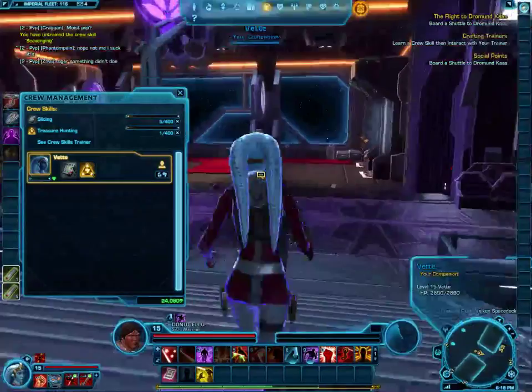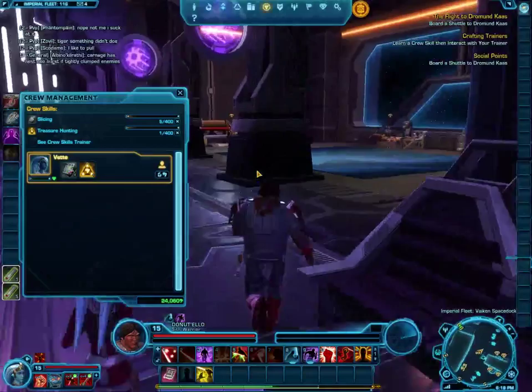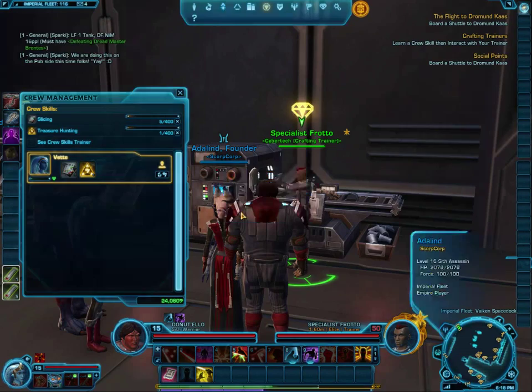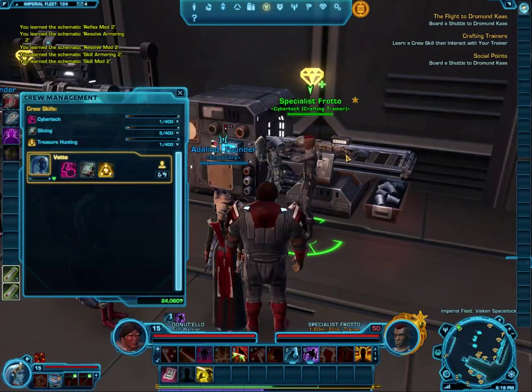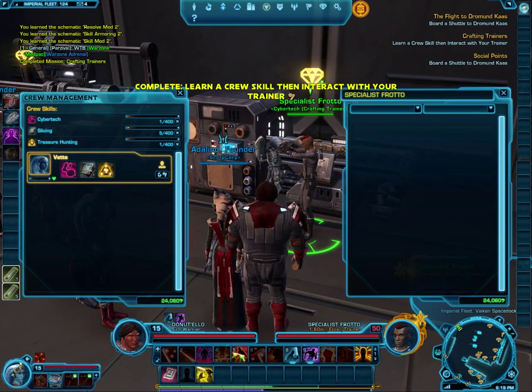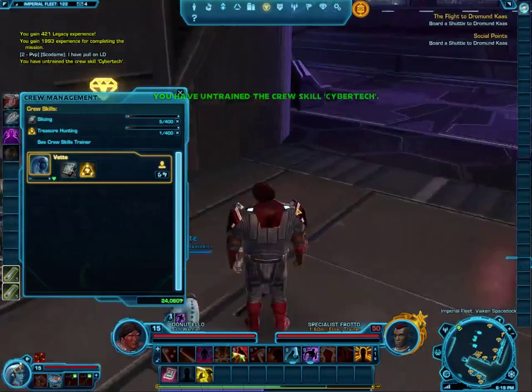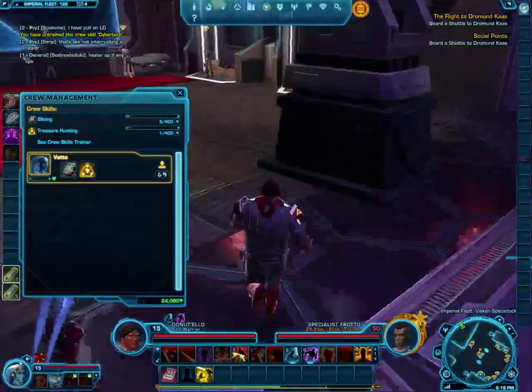We're going to run down here and talk to one of the crafting trainers. We'll have them teach us a crafting skill, learn some schematics, and then forget the skill — but at least we'll get the points. Right-click on him: 'You have chosen to learn Cybertech' — we'll train on that. Notice he's now got a little plus, which means he can sell us more stuff. Click on him again and you've completed the mission — you get your experience points and some money.